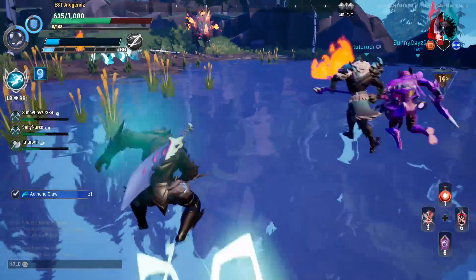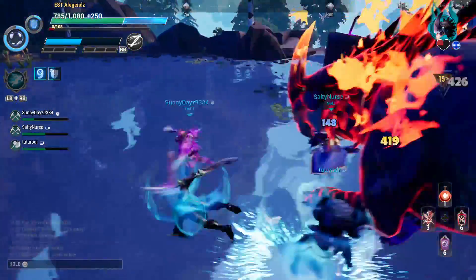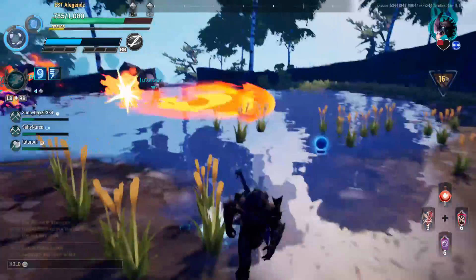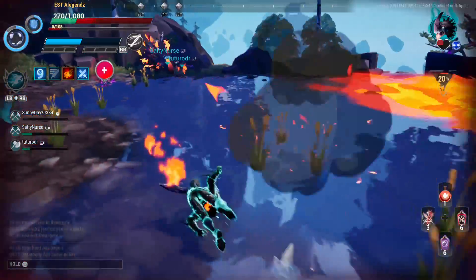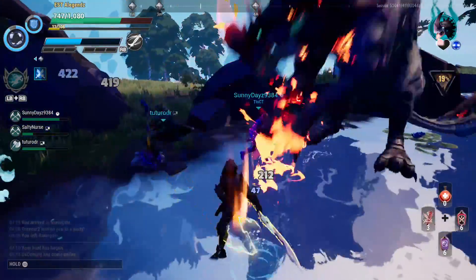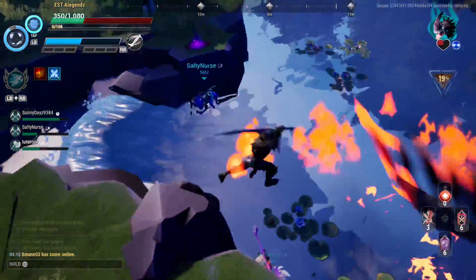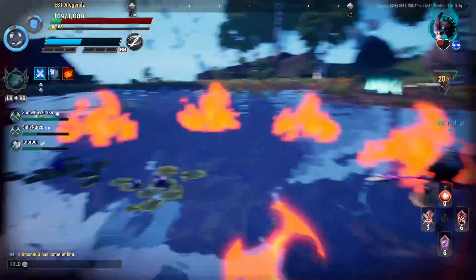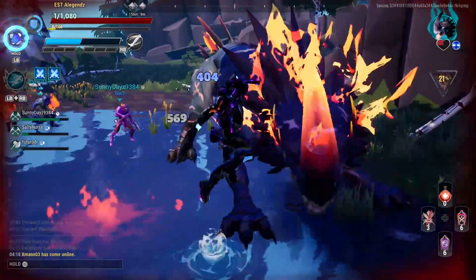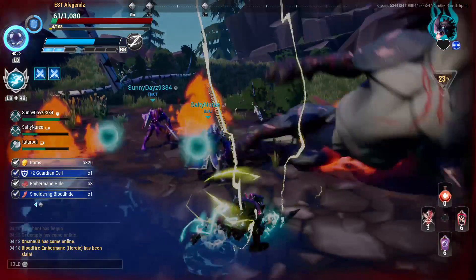That was supposed to be so much cooler but okay, I'll take it. I thought he was about to go rage mode but he was already in rage mode so I backed away for no reason. Charge at me, do it — oh dang it, he's not doing it. I'm gonna die to the fire. I'm pretty sure my nine lives just got used up. Oh my god, I hate the fire so much. Apparently I died to fire — I didn't even see any fire on my character.